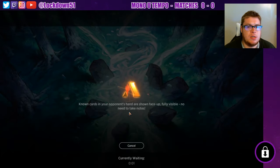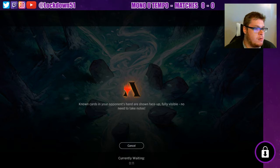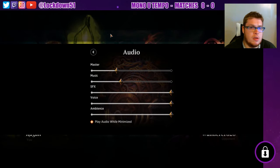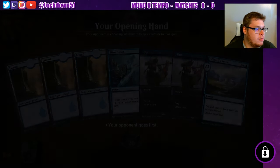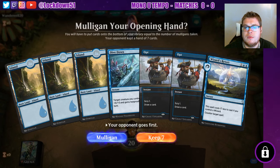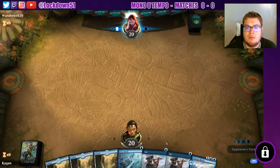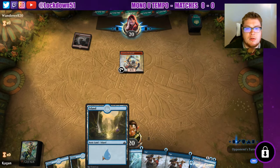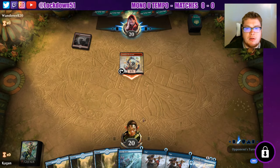Everything's so quiet. There we go, that's a little bit better. Well, we can opt away. I think we'll keep this - we can opt into our creatures, it's no big deal. Firebrand - mono red's still around, huh? Cool. We need like a Trickster or something that's not going to get completely run over by this Fanatical Firebrand.